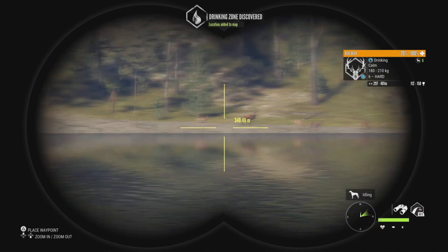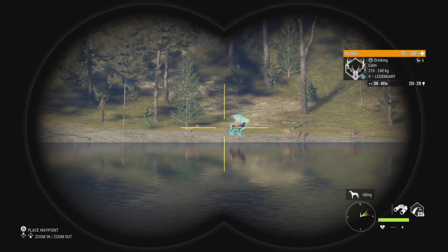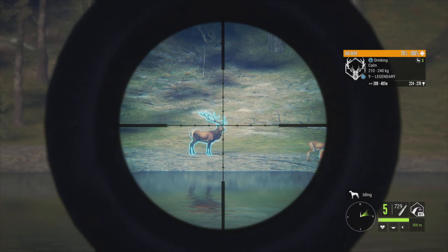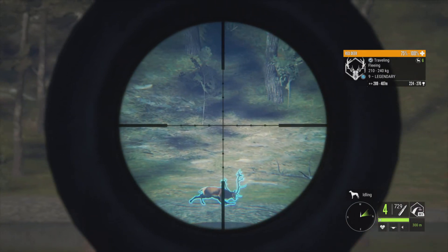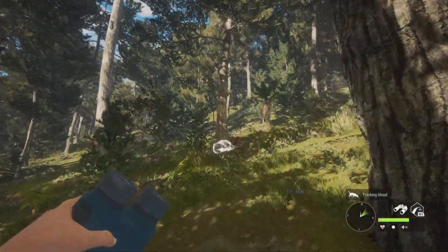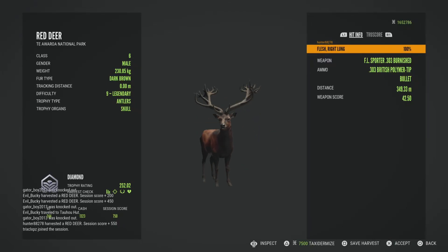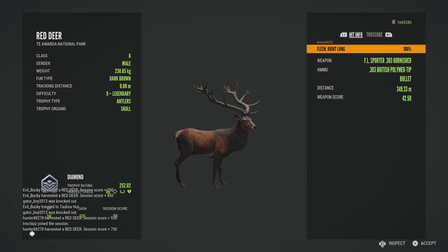Coming up first, I have a 9 Legendary Red Deer that I got recently over on multiplayer. This is going to be my first diamond on multiplayer ever — not counting the sessions where I go in with my husband and hunt on my old maps. This is just a random multiplayer server. I've had a lot of trolls, so I've found a lot of max level animals over on multiplayer. I don't think I've found any rares yet on random multiplayer servers, but this is going to be my very first diamond. He is a beautiful diamond Red Deer at 252.02.